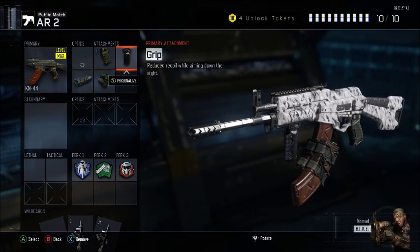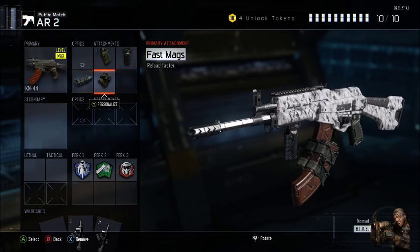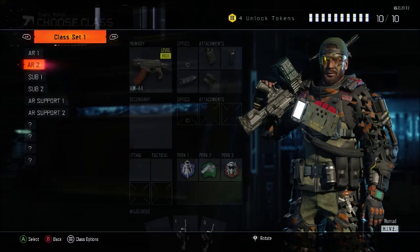For the second class you're going to run Quickdraw, Grip, Long Barrel, and Fast Mags. You can swap Fast Mags for Extended Mags if you want, and once again the same perks apply.